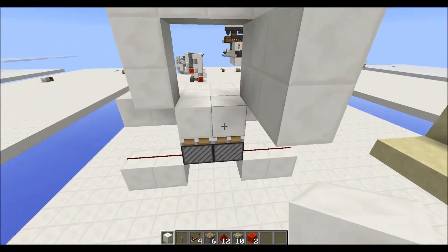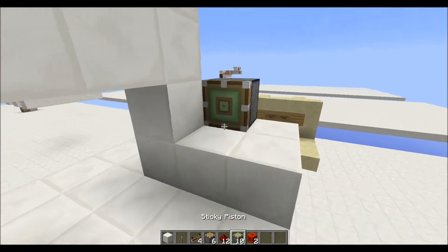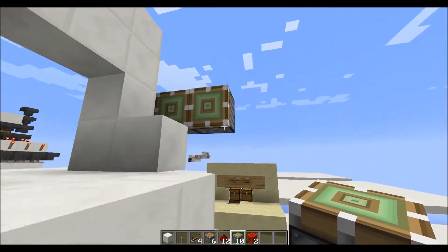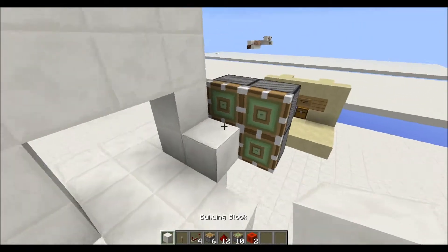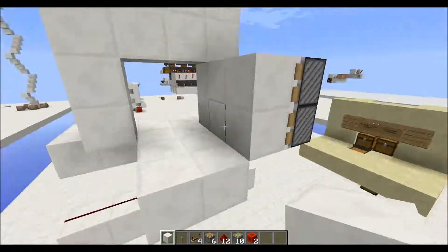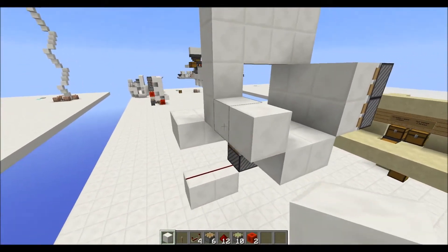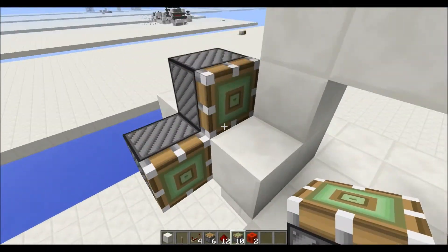Then go out like this and place your walls here. Destroy these, and go ahead and put these. Now the sticky pistons can be 10 or 8 depending on whether you have these down here — they're not needed, but they're better if you want the door to be usable from both sides.